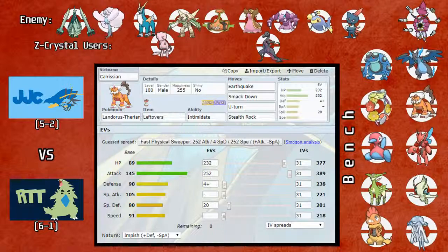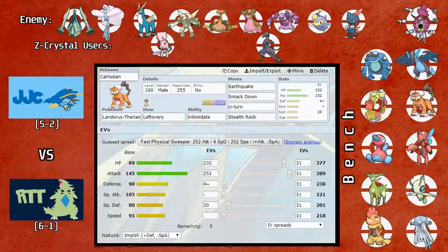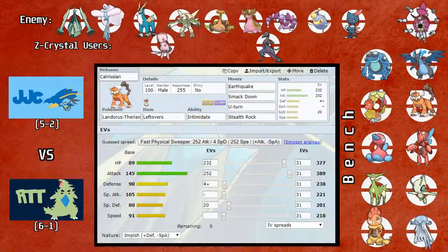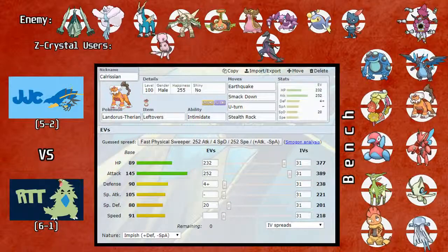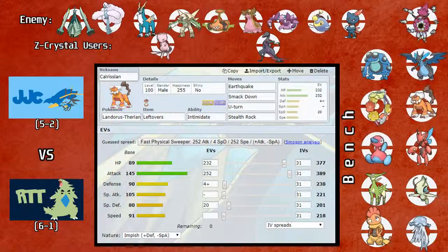The last pickup was Gastrodon, which I believe replaced Hippowdon. This is the most passive of the Water/Ground types — you have Seismitoad, Swampert, and even Quagsire — but Gastrodon has the best recovery because it has Recover. It also gets access to Stockpile and Toxic, though it doesn't have access to Stealth Rock. He's got other options on that front though.